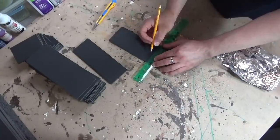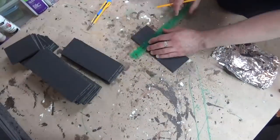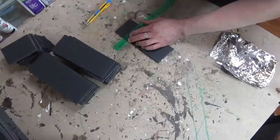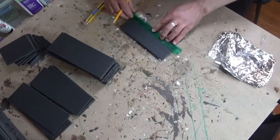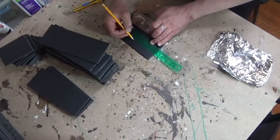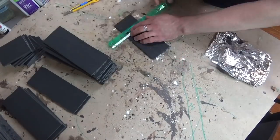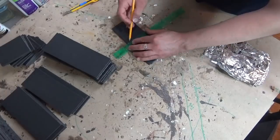Now it's time to measure out all my windows. I've decided to make the windows an inch by an inch. I measured an inch and a half in from the edge of each piece, and then in one-inch increments from there — being one inch from the bottom and one inch from the top as well — and then just drawing a grid onto the surface of each facing. Just do this a million times until you've drawn out all your squares, and then basically we're going to start cutting them out.